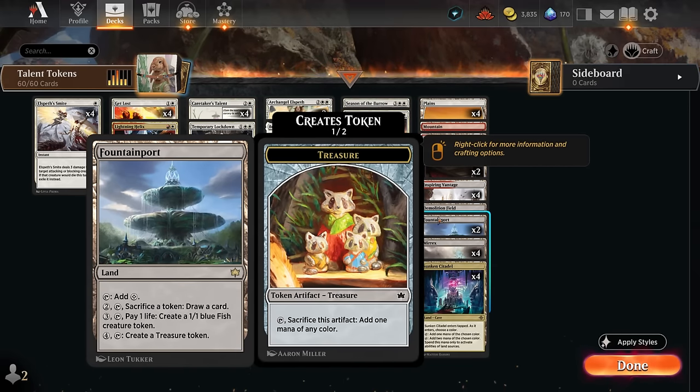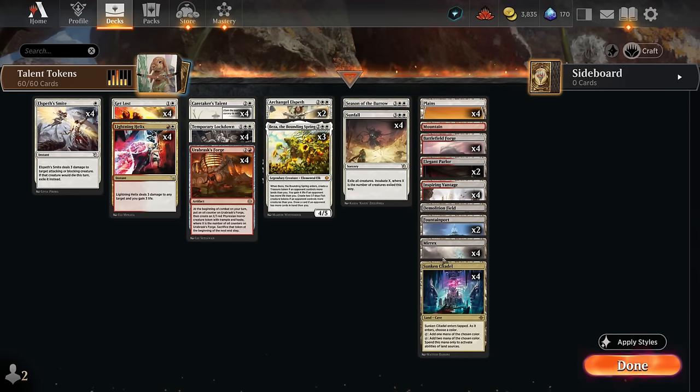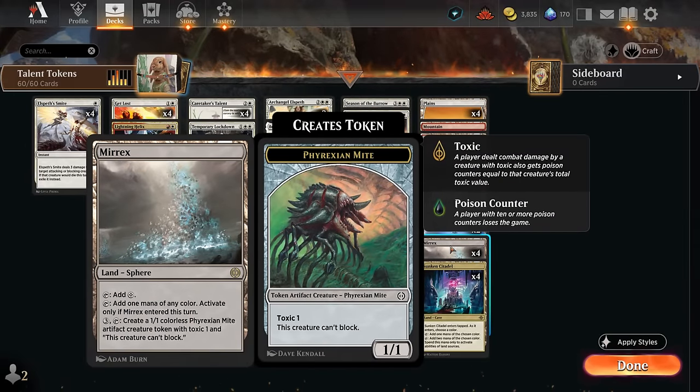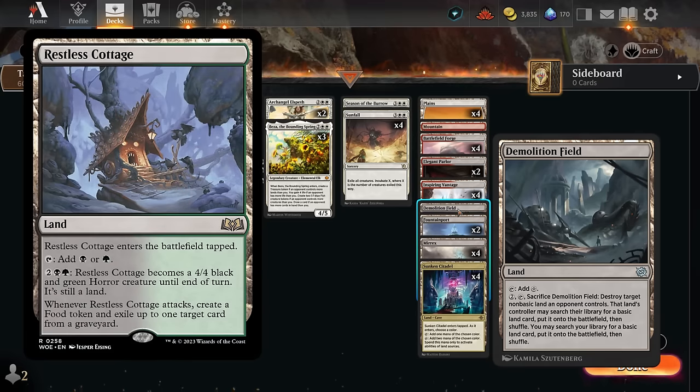We can also use Fountain Port in our second main phase to sacrifice a token and draw a card — great after attacking with our token from Forge. We also have four copies of Sunken Citadel in the mana base, which enters tapped, then we choose a color and can make one or potentially two mana of that color to spend on activated abilities of land sources. This means Citadel can pay for Fountain Port or Merex, making them one cheaper to activate while keeping up interaction or casting additional spells.